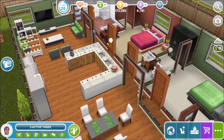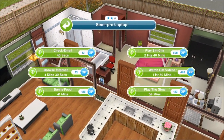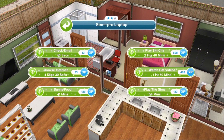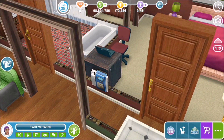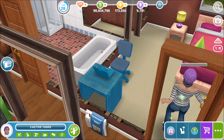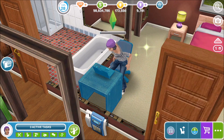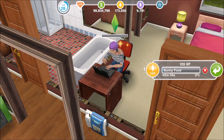Now that's done, the next part of the quest is to research bunny food. Cottontail says he feels hungry and needs bunny food. Your sim has no idea what to feed bunnies though — have a sim research bunny food on a computer. So we're going to go ahead and research bunny food on her computer, and now she's done that.